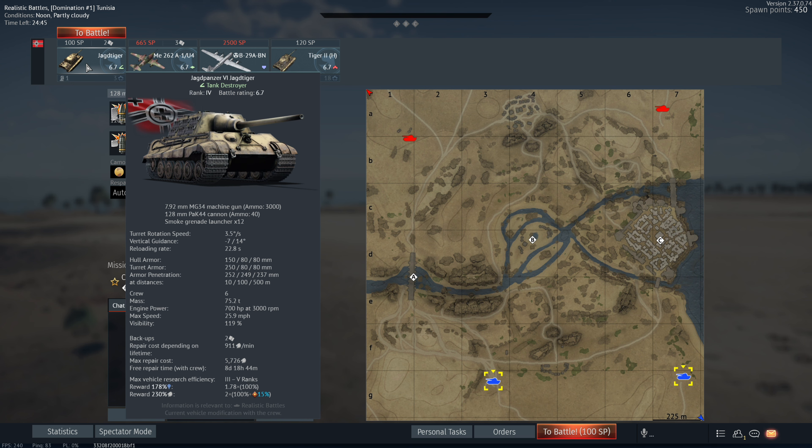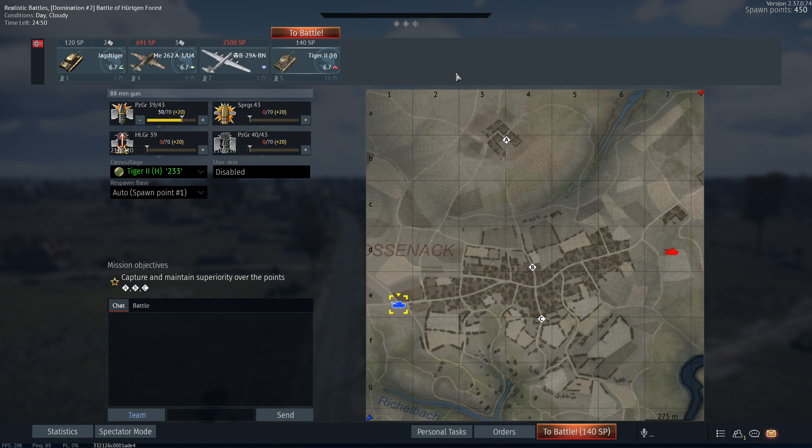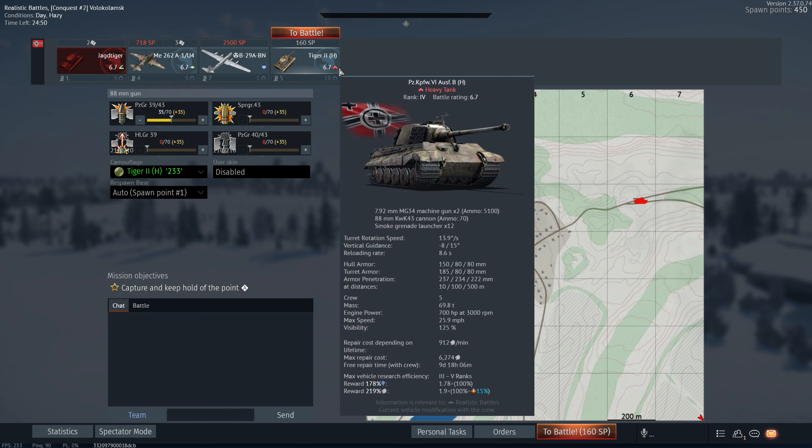Then you have SPAAs, but I don't play that so I don't care. In this match we're at 7.3, and 140 SP means we're at a 7.0 match. And in this example it's 160, which means we are top tier — we're at a 6.7 match.